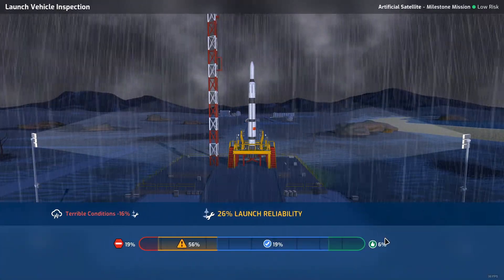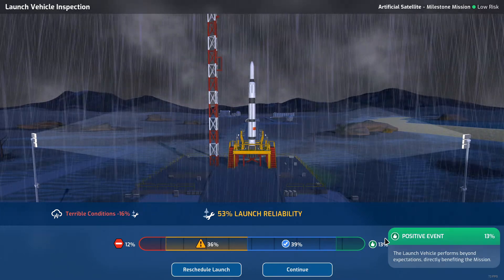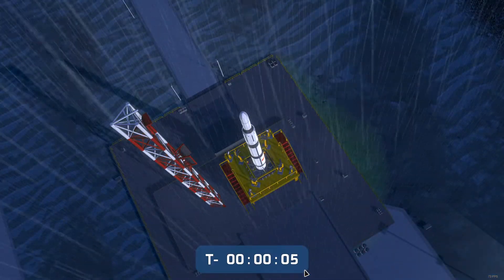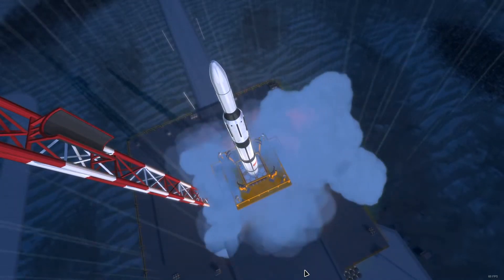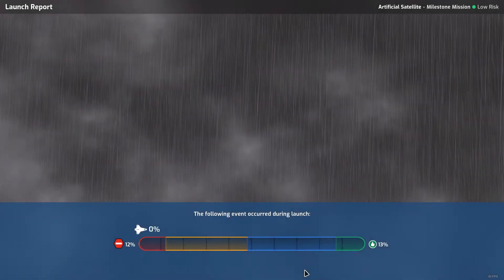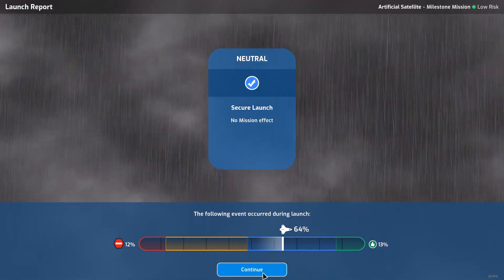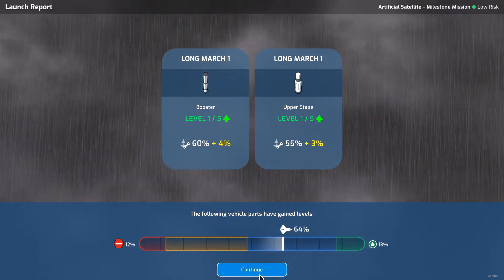Here goes the Qi - it's raining again. I could reschedule but it's not like we're several months ahead of the competition. It's only a 12% failure chance - if I get a negative I'll still be happy, we'll just get reduced rewards. I think we're gonna go for it. Oh, I thought that was a failure - I saw sparks! Something happened, something wasn't right. Oh I guess that's just how it looks - that had my heart in my throat. The Long March booster and upper stage both got a level up, increasing reliability.